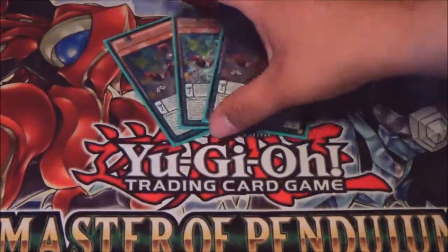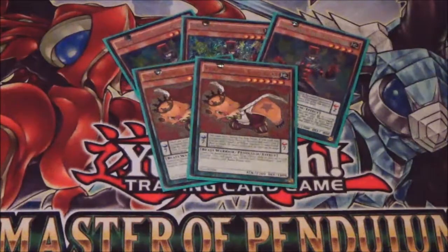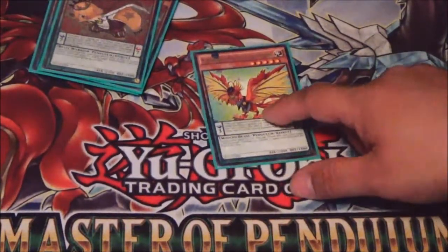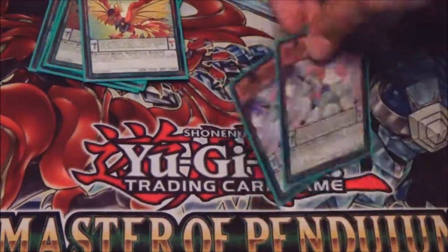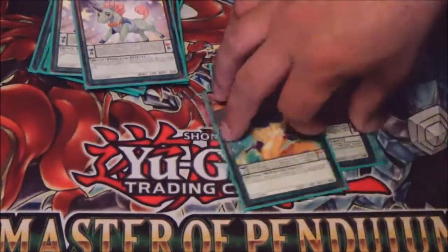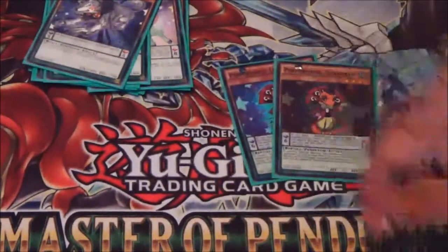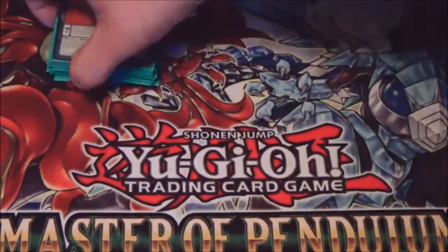We're gonna start this off with three Pendulum Sorcerer — one of the best cards in the deck. Two Performa Pal King Bear, which is pretty good and lets you recycle your level sevens. One Light Phoenix, which is essentially Battle Fader for the deck — for when your opponent tries to make their OTKs. Two Odd-Eyes Unicorn, one Guitar-Tle, one Joker, one Swing Cobra, one Silver Claw, two Lizard Draw, and Monkey Board. And that's it for the Pendulum Performa Pals.